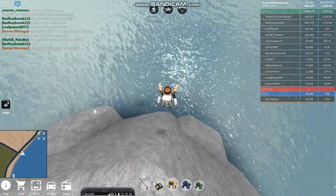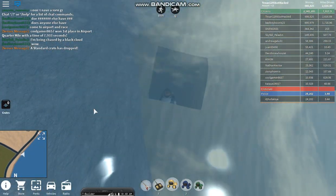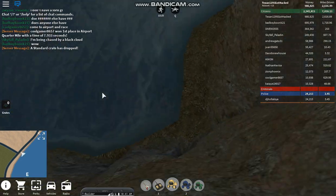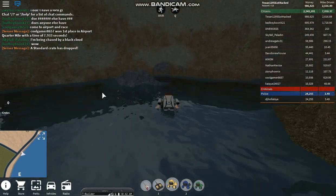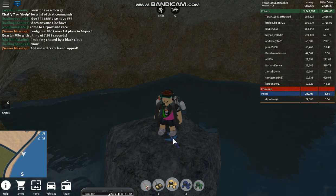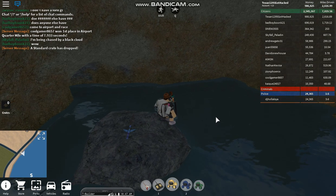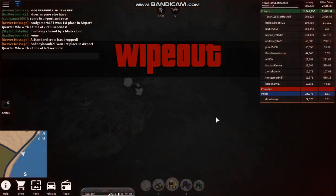Now what you want to do is jump into the water. There's this hole right here — just kind of swim down there and you should fall into a place like this. Then there's this sword. Stand on it and right click it. Don't left click — right click. And now you want to reset.